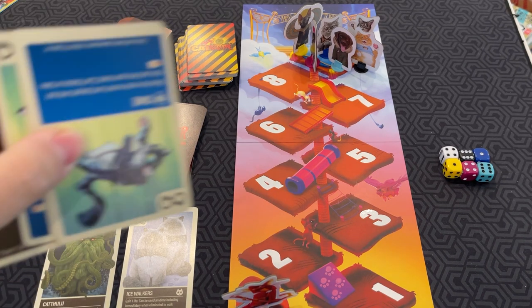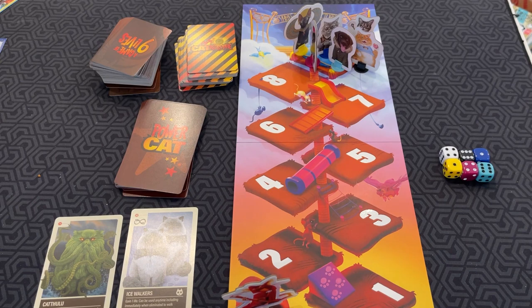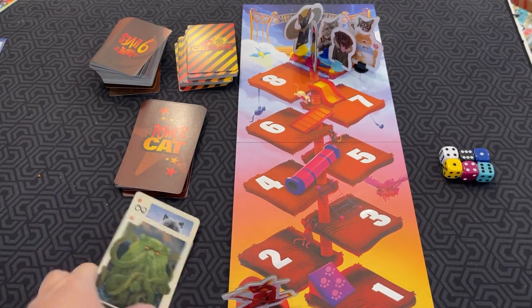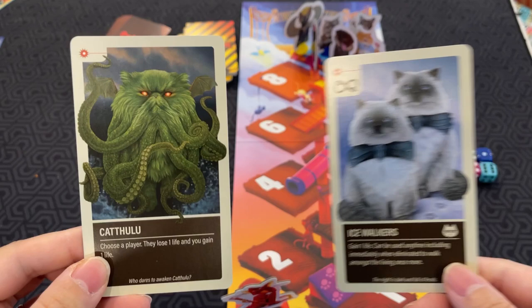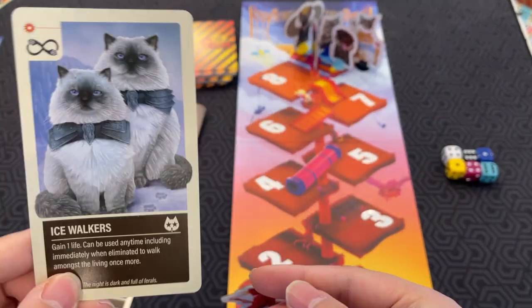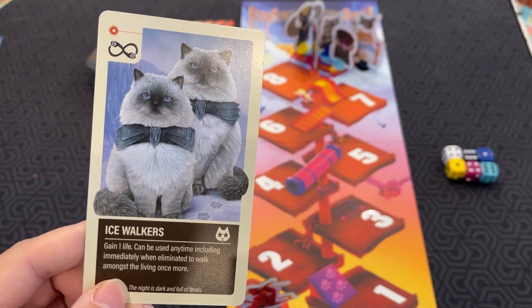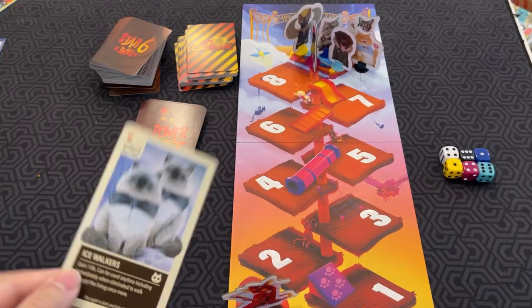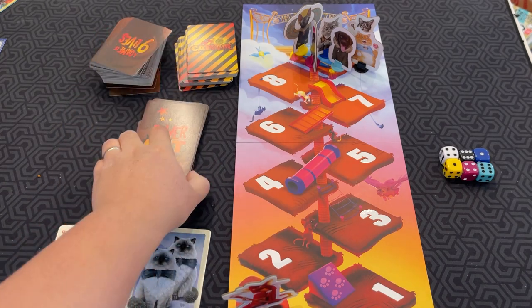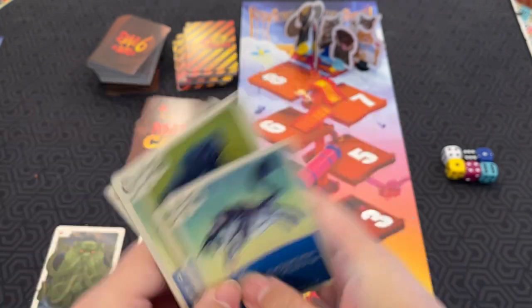Everybody starts with five cards in their hand. These cards all do different things. You also start with three yarn balls, and you start with two power cat cards. For example: Cthulhu — choose a player, they lose one life, you gain a life. Ice Walkers — gain one life, can be used anytime, including immediately when eliminated, to walk amongst the living once more. These are public. They're all different. You get two of those, and then five main cards.